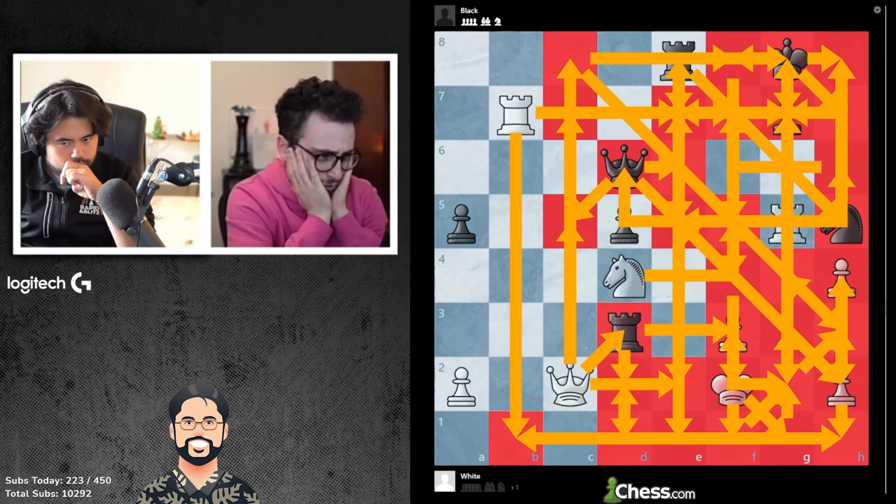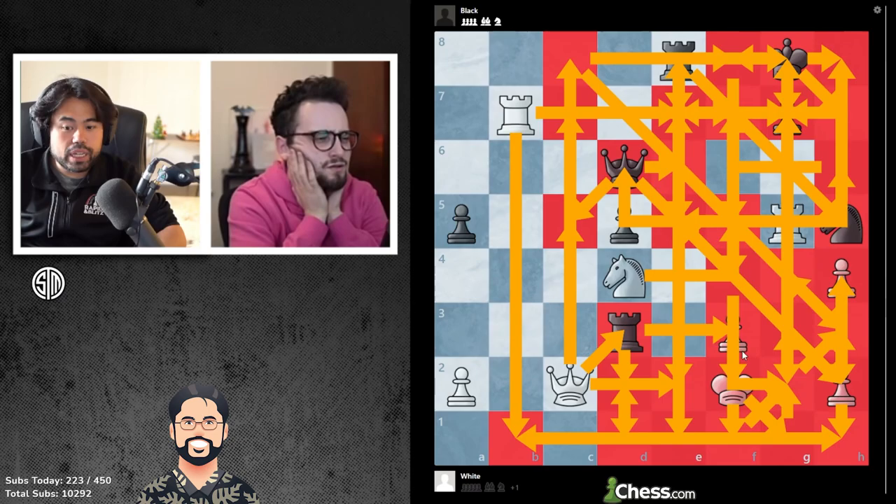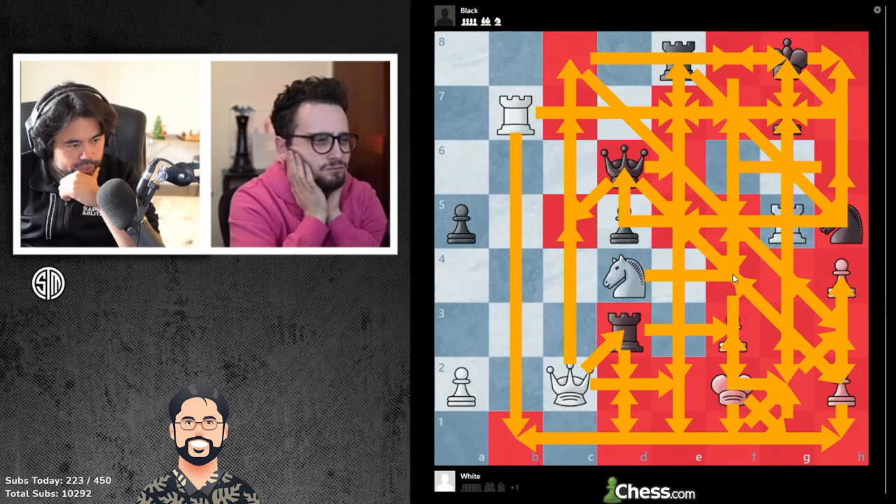It's not mate in three after knight f5, you guys. Is it? Or is it? Oh wait — there's rook f3 and there's mate. Oh, there's mate. There's rook f3 and queen f4. Oh, I'm blind. Oh, there's mate.